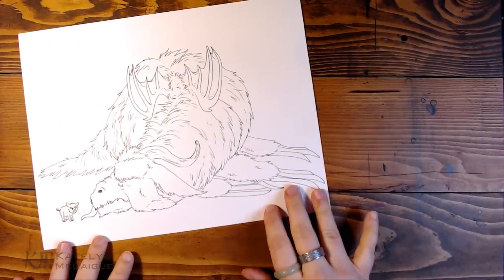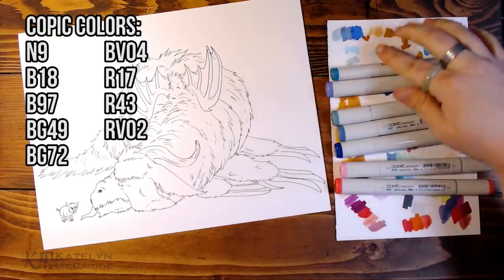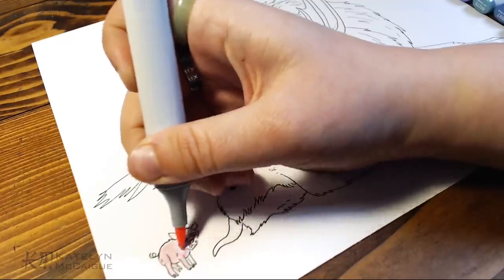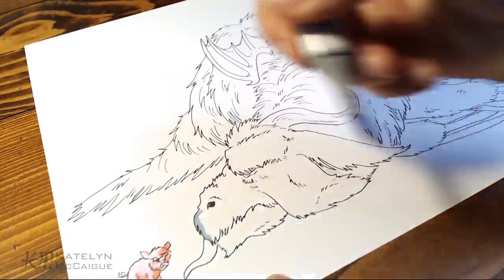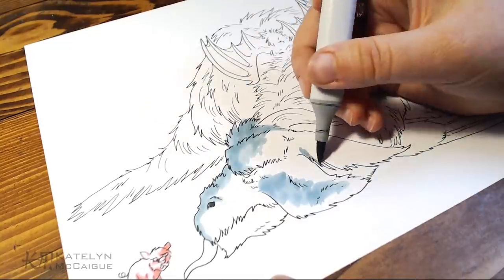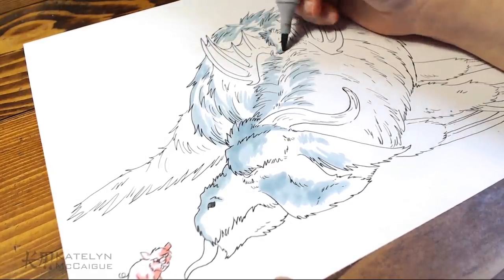With the line art done, it was time to pick some colors. Since this dragon is calm, relaxing, and doesn't do much, I thought blues would work really well — a calm, serene, chill dragon. Blues and bluish-greens make up the main palette, but I also wanted a pop of color: the little pig would be pink, with a pinkish-red tongue for the dragon. I followed a very similar coloring technique to the beholder dragon — big chunks of highlights, then mid tones and dark tones.